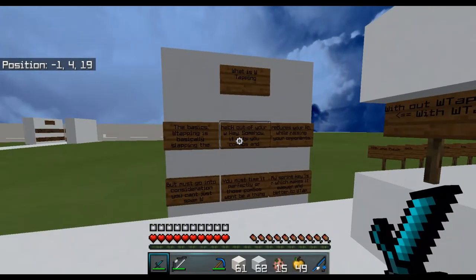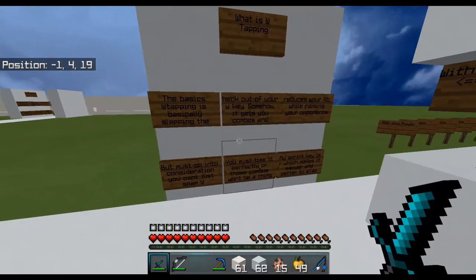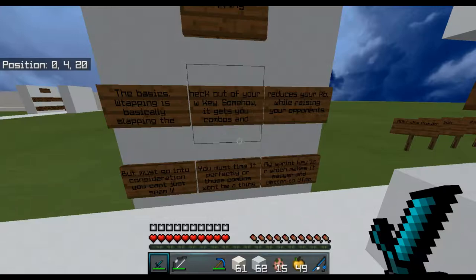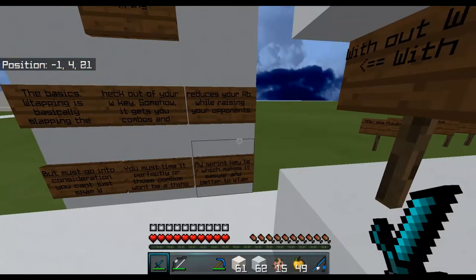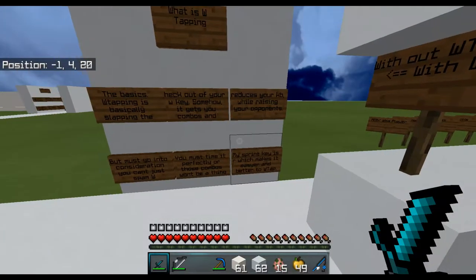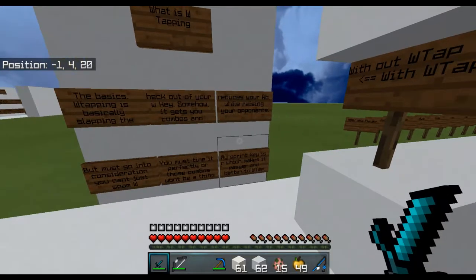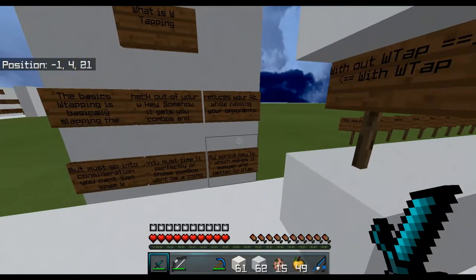First tip: W-tapping. The basics of W-tapping is basically tapping the W key repeatedly — somehow it gets you combos and reduces your knockback while raising your opponent's knockback. But you must time it perfectly or those combos won't work.